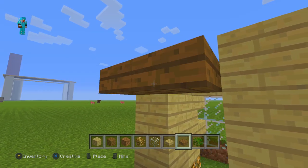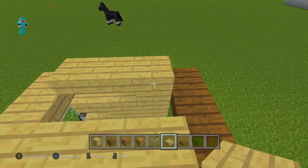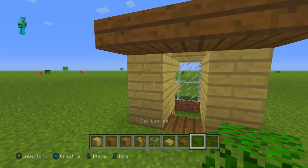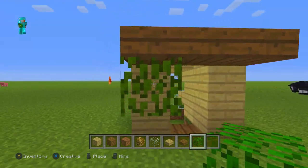Coming out to the front, you want to place some spruce slabs right there — three of them, just like that. Then coming back to the top, you're going to want to place three more slabs just like that. And then back out at the front, you're going to want to place an oak leaf right there — we will be doing something with that later, you will see.